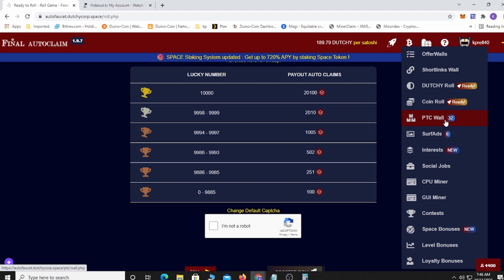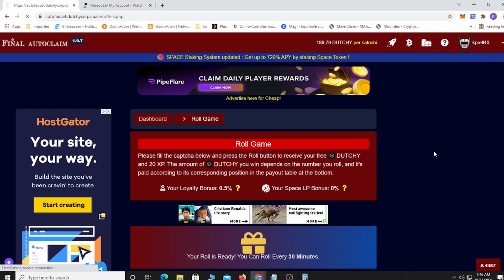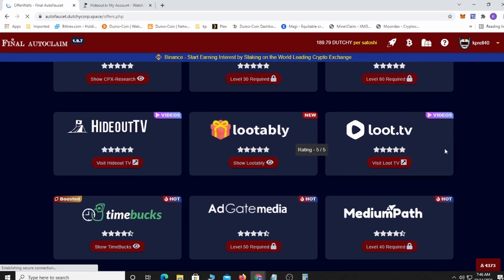They also have paid-to-click ads where you can get claims that way, and a lot of these give you XP to level up. They have staking, CPU mining, and GPU mining if you have a mining rig — I don't really use those. The site is compatible with Hideout TV and Loot TV, so if you run those back to back you'll get a lot of points that you can convert into claims and link right here.